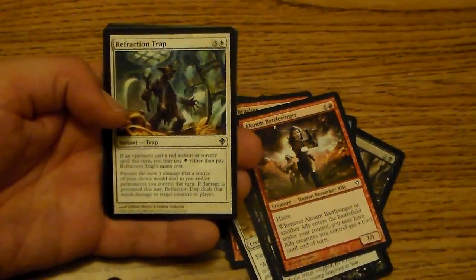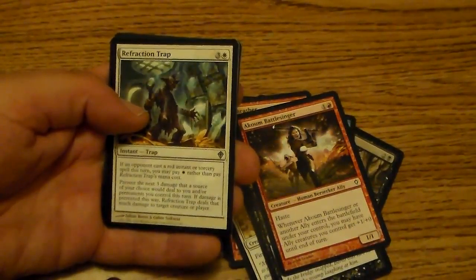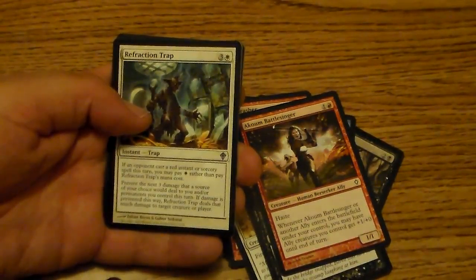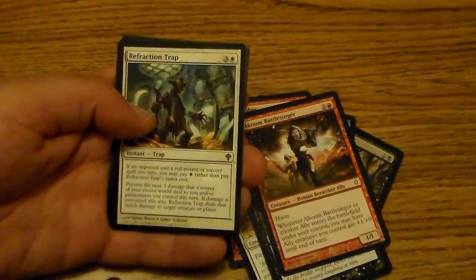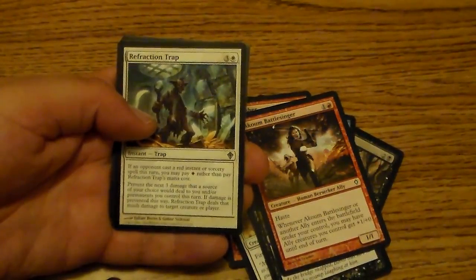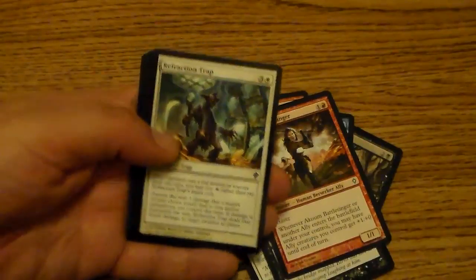My first uncommon is a Refraction Trap. It's a 4-drop Instant Trap. If an opponent casts a red instant or sorcery spell this turn, you may pay 1 red mana rather than pay its mana cost. It prevents the next 3 damage that a source of your choice would deal to you or permanents you control. Sorry, it's really small print — I can't read it well because I need glasses.